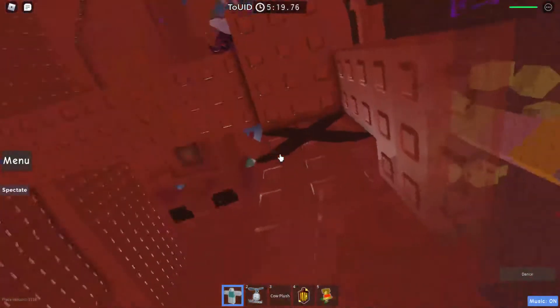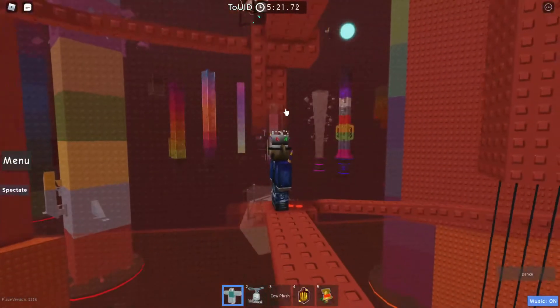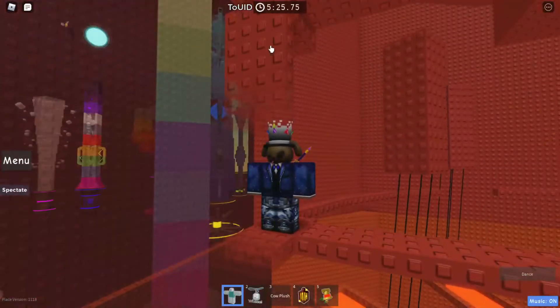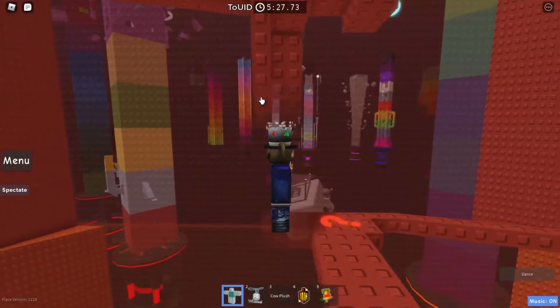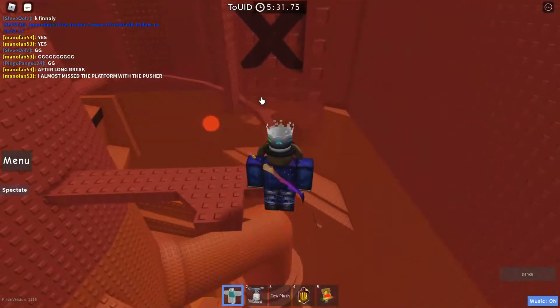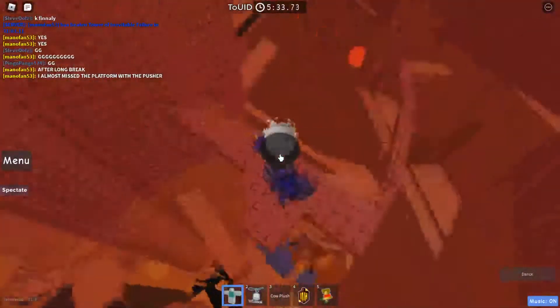This floor introduces some new very cool gimmicks. Here it says question mark, and that's an X up there. If you've played classic OG towers, you know that the things fade out and there's a platform — just push it across and then walk off.